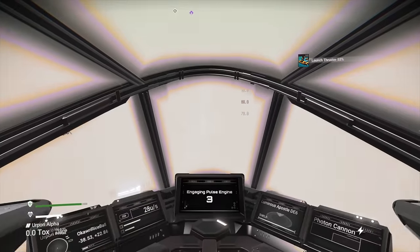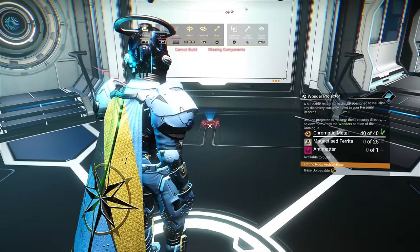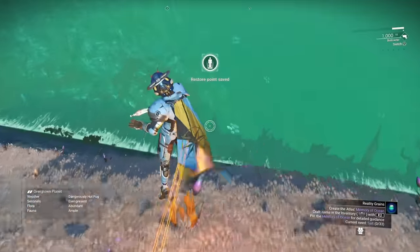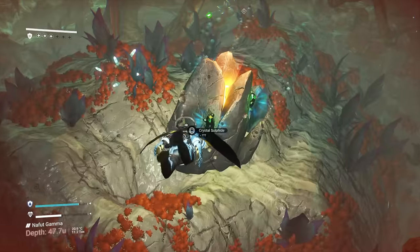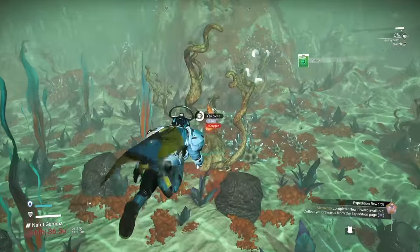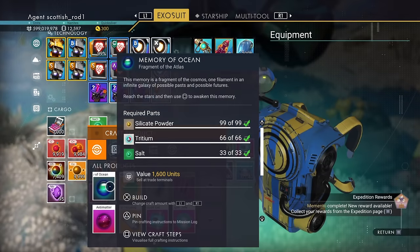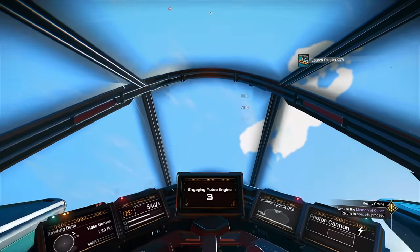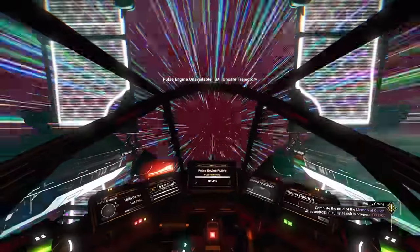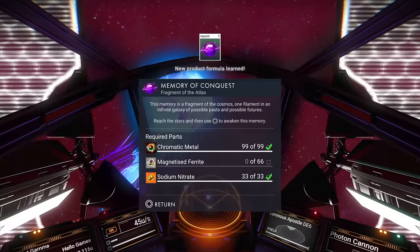Head into space, head to the space station, and head back to your base. When back at your base, put down the wonder projector to get the memento milestone. If you built your base near some water, go to that. Collect about four crystallised sulphides for later, and gather quite a bit of salt. Craft the memories of the ocean. Head into space, pop memories of the ocean, then pulse for a little bit, and you'll discover your first anomaly. Then pop the reality grains milestone to get the memory of conquest recipe.